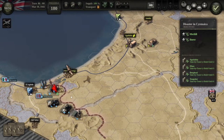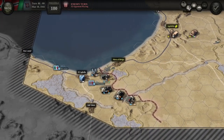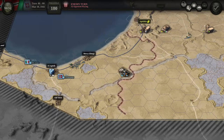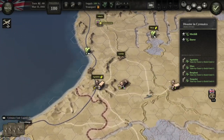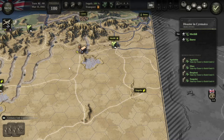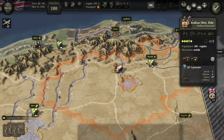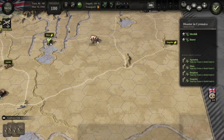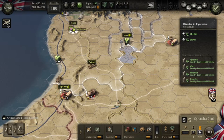We get the air attack, so let's go for the weakest one. I could always try what the AI does to me — just let them advance towards Mechili and then come in behind them and cut their supply line. That may actually not be a bad idea.